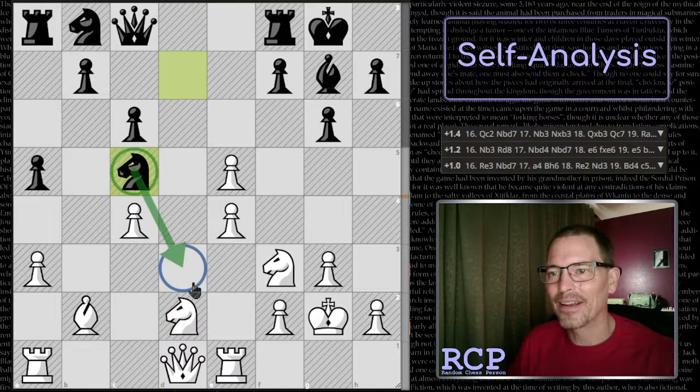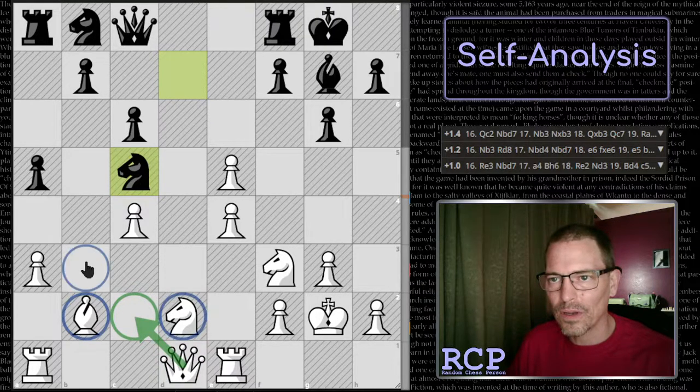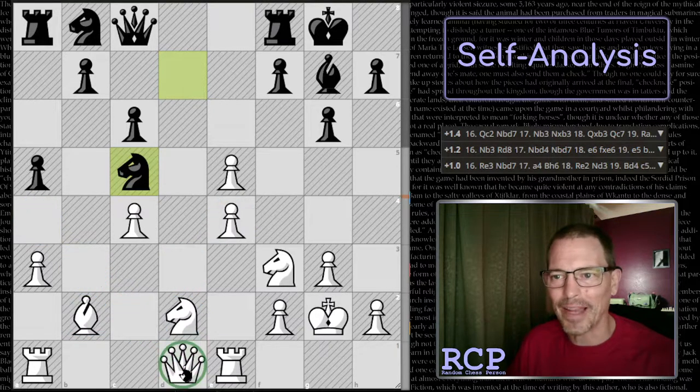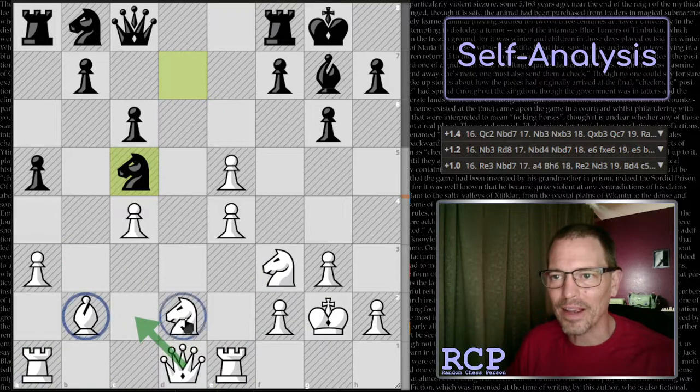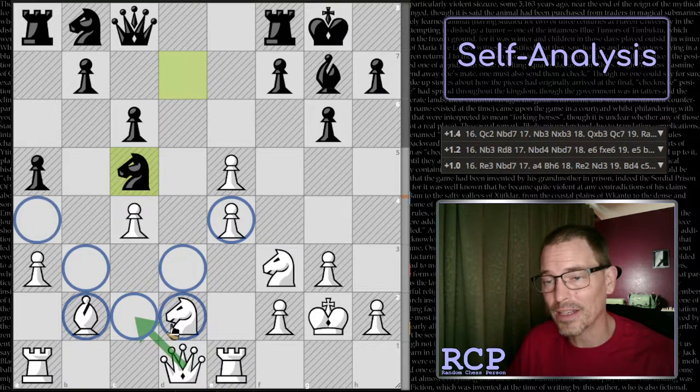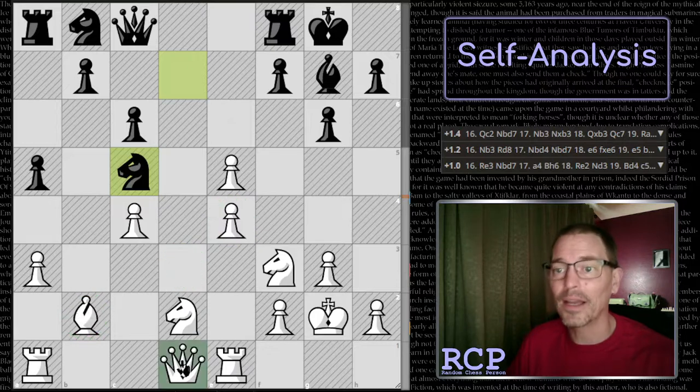From there, my queen controls more than it does from back here where it is. From back here, my queen patrols this diagonal and protects right here next to it. But from up there, it's a better place — it hits that pawn, this undefended square, and it continues to guard those things. So it adds protection to that pawn, to this square, and to the bishop. I do get queen to C2.